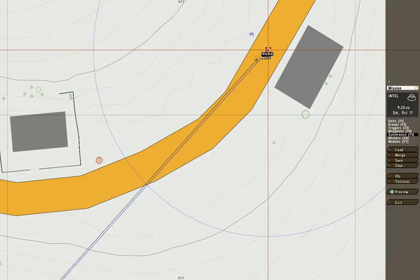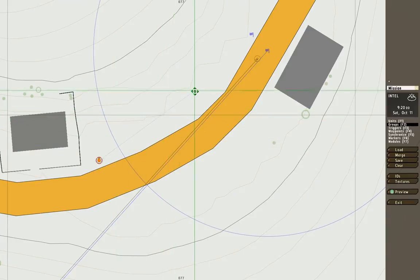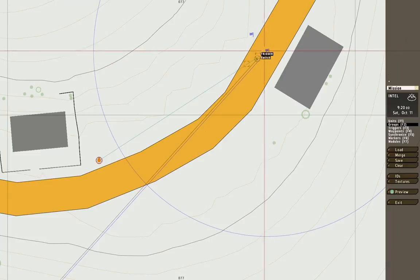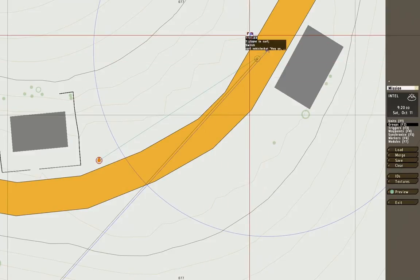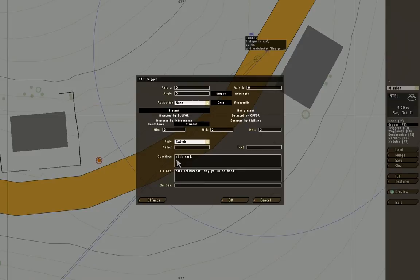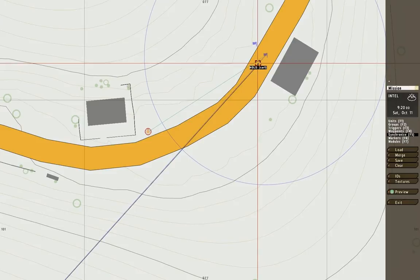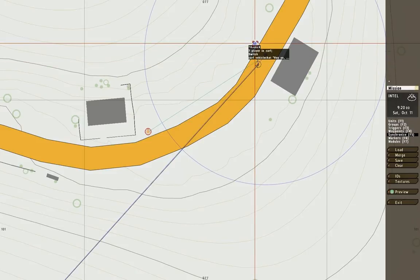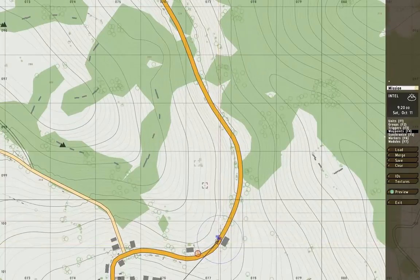Now we've made the on-act - it's going to release that hold waypoint. We need something to trigger it: a condition. That condition is made by pressing F2 - synchronize, or 'group with' as it's actually called - and drag it through that trigger. You can see a small light blue line, which means if that guy is in this trigger, it gets activated. Now for the second hold, we need to synchronize that with the trigger so when the player is in car1 it's going to switch and start rolling away.